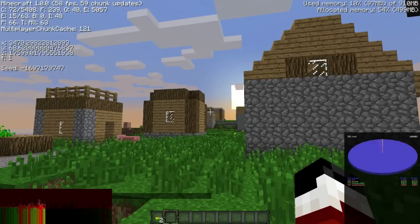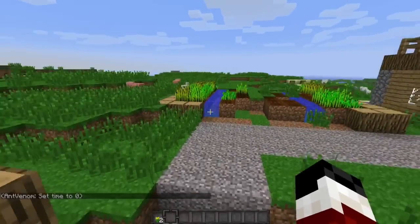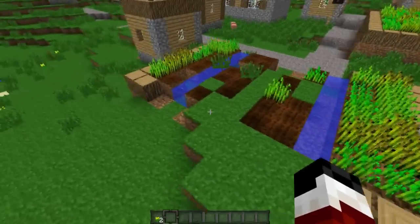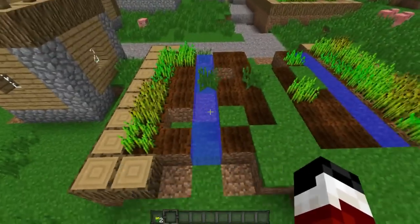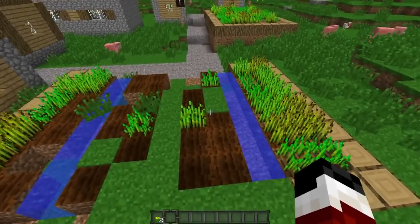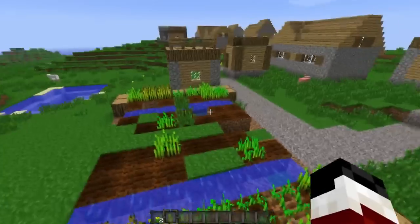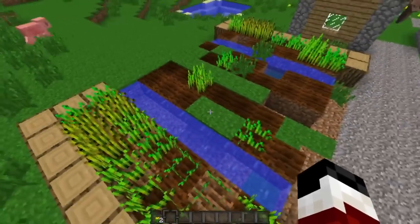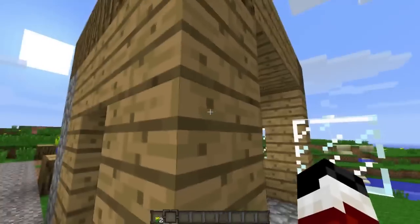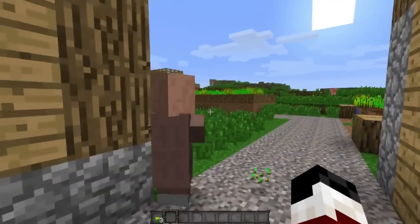I'll set the time back to day — there we go. Perfect. I was really hoping this garden would show up like this. Look: this part generated properly, then the wood on this section kind of failed. There's just this random mixture of tilled soil that's automatically tilling itself and planting things, but very, very slowly. This is not something that a typical server would do normally — this is just not something that's supposed to be happening naturally.